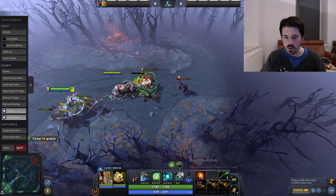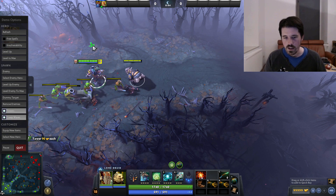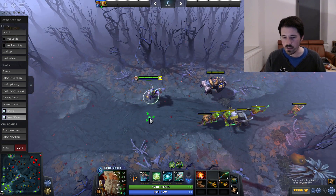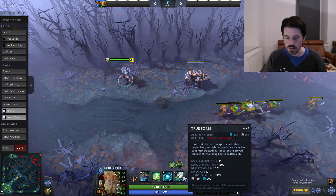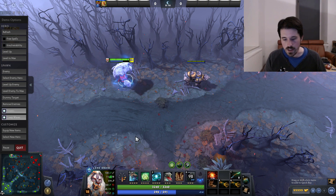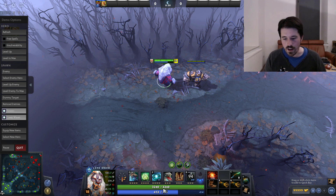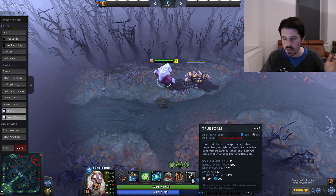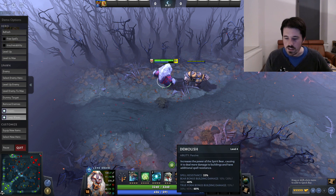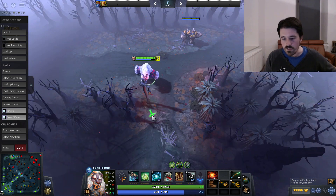Obviously it's great to have in teamfights. Speaking of teamfights — whenever any sort of teamfight is starting, you're going to press True Form right away. This is not just the HP — it's also all the armor and magic resistance it gives you. You just want to use this at the start of the fight so you don't get caught out and bursted. And immediately you're going to be mega tanky: 59 HP bonus, 12 armor, and 33% magic resistance. This is just amazing for your tankiness and survivability — always use this in teamfights.